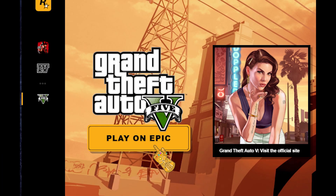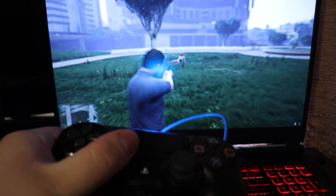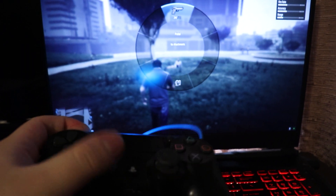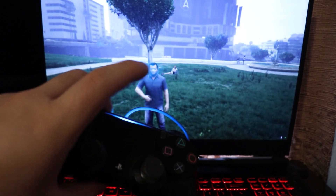Now go to your Steam library and launch the Rockstar Launcher. Then click Launch on Epic Games and you're all set. Enjoy using your PS4 controller and not adapting yourself to the PC controls. Like I did. Thank you for watching, like and subscribe.